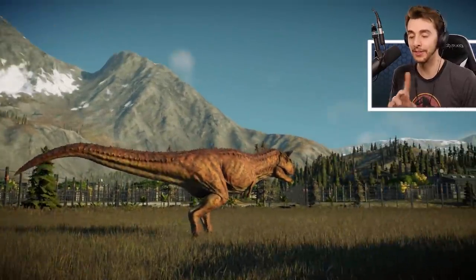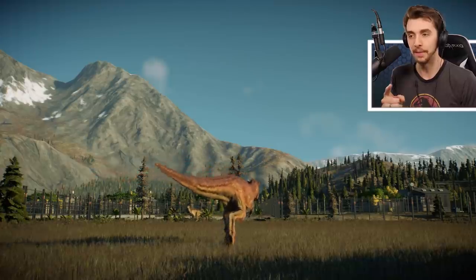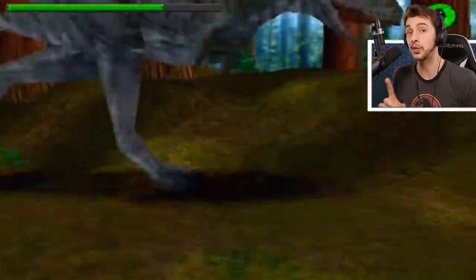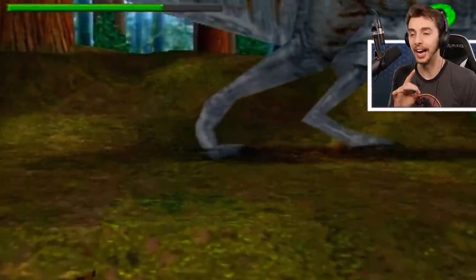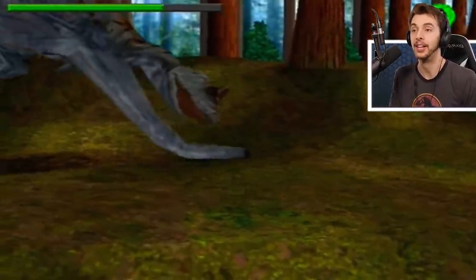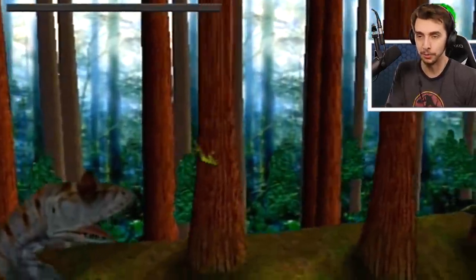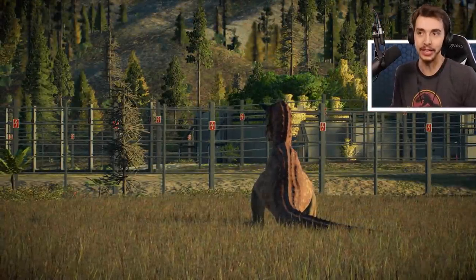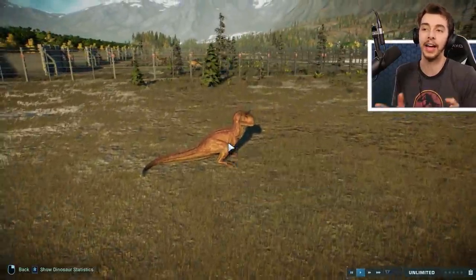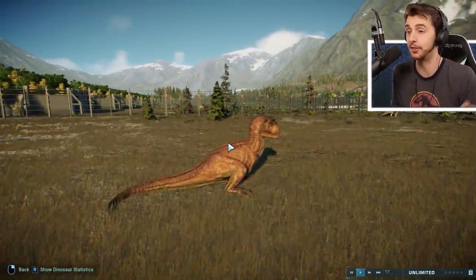Somebody tagged me on Twitter — the reason why I know about this is because they were wondering if that kill animation was a homage to the PlayStation 1 Carnotaurus and Compy game, where you have to run away from the Carnotaurus and you get stomped on. It runs past you, stomps on you, then goes back and eats you from the foot. And that has to be what that is. Otherwise, it's just a really good idea from one of the animation teams.